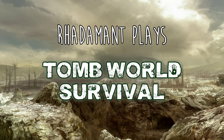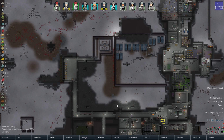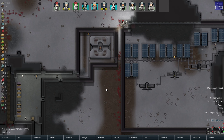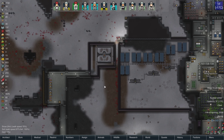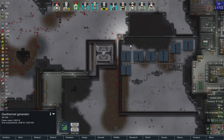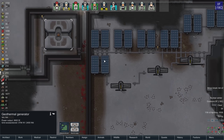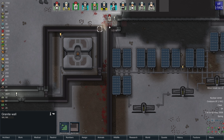Hey everybody, Radamon here. Thanks for tuning in to Tomb World Survival. Here are the recap goals that are looming over my head, and let's get going. I did have some incredibly helpful tips. One is from Alexi — he mentions that I could just combine the geothermal generator to my power grid and then leave this corridor open for the kill box. I very much like that suggestion, and that's something I'm absolutely going to do.